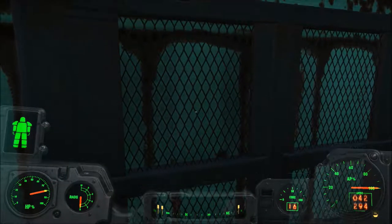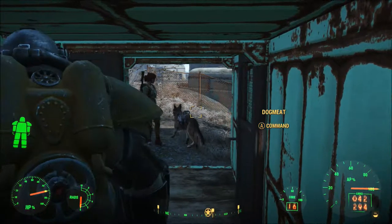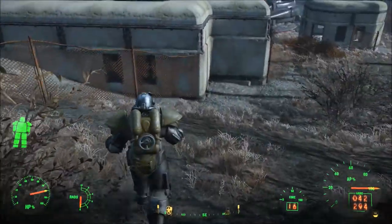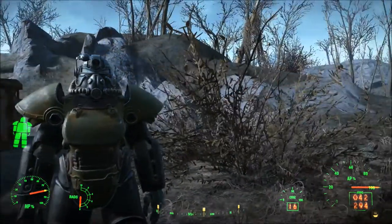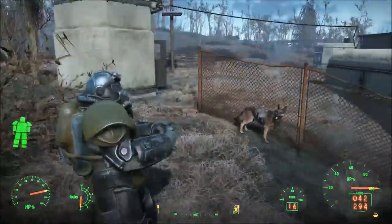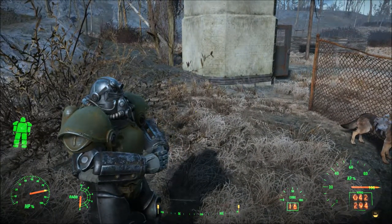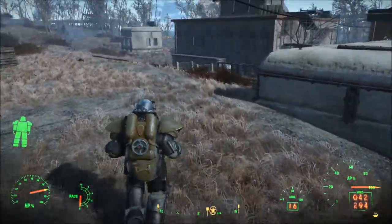The backpack does not clip through the power armor — that is nice, it's a nice detail. Oh my god, T-51 looks so good. Except for the weird green on the torso armor — it's a little annoying. But I can always repaint it to get rid of that.